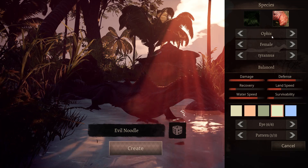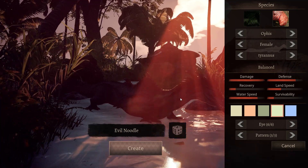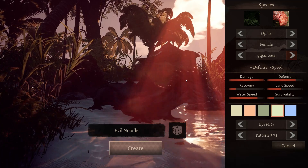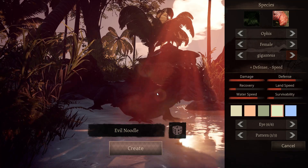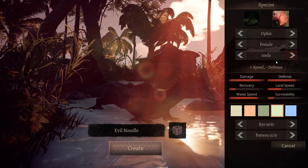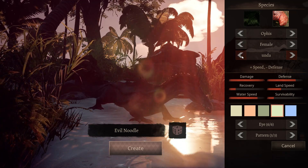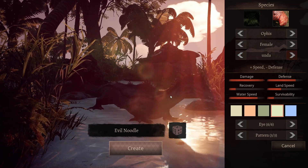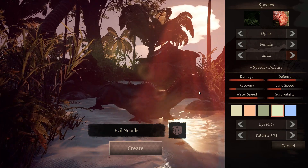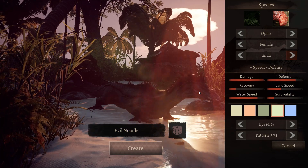So we have Ophis and this is the balanced variant. And Kaikentius which is the defense variant — as you can see it's bulkier and more mean looking. Then we have Onda which is the speed one. I'm going to go with Onda since I already have Giganteus. I made an Ophis yesterday and grew it to almost adult, so I can show you the baby and the adult in the same video.